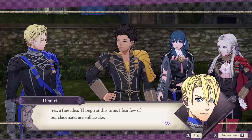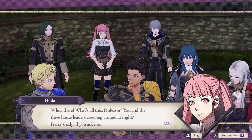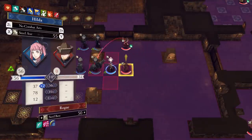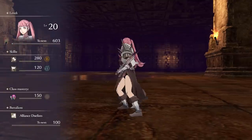Byleth and the Three Houses leaders follow a suspicious individual to an underground part of Garreg Mach Monastery, and are joined by Ashe, Linhardt, and Hilda as well. In Cindered Shadows, you do not pick a house nor do you start from scratch. You will have a set group of characters already pre-promoted into different classes, and you won't be doing any teaching for new skill proficiencies. Just like classic Fire Emblem, you're going to have to work with what you have.